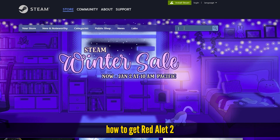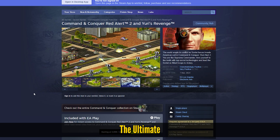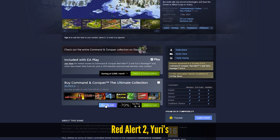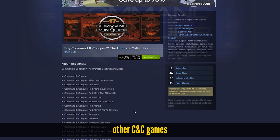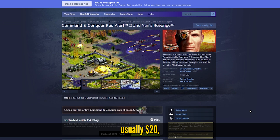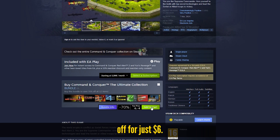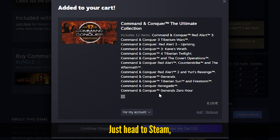First up, here's how to get Red Alert 2. It's available on Steam as part of the Command & Conquer The Ultimate Collection, which includes Red Alert 2, Yuri's Revenge and tons of other C&C games except the new remasters. The bundle is usually $20, but it's currently 70% off for just $6. Just head to Steam, search for the collection, add it to your cart and download it to your PC after purchase.